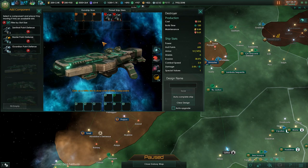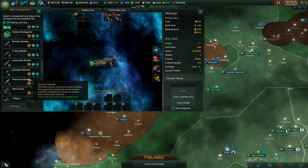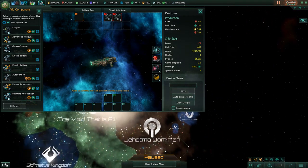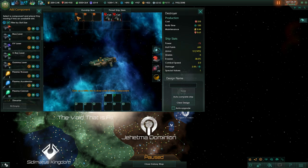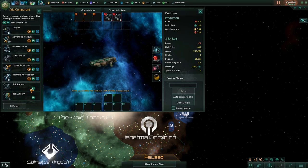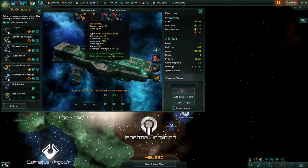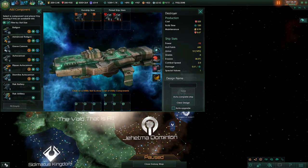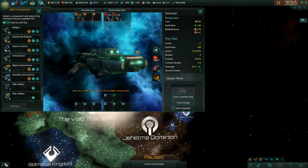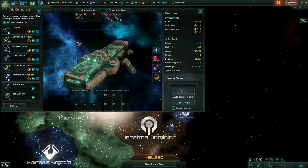In the large slots there is another variant of point defense: the flak battery. It looks like a World War II 88mm cannon. The flak battery is specifically designed to take out strike craft and missiles — it is a more advanced version of point defense and very useful in late-game engagements where many ships use strike craft.